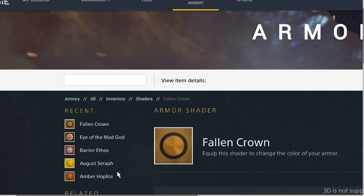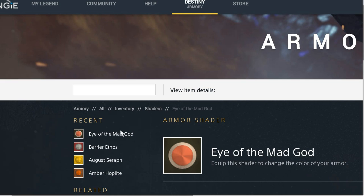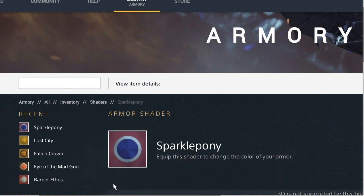The Fallen Crown I think will have to do with completing the normal raid. When defeating Oryx — just like when they did Crota, we got the normal shader and then Golgoroth was the hard shader — I think Fallen Crown will be the hard raid completion reward. The Eye of the Mad God, since Oryx is considered a god, looks sick with that red and black design.